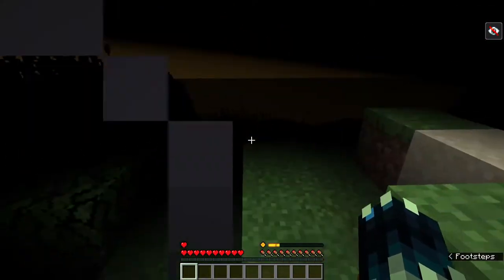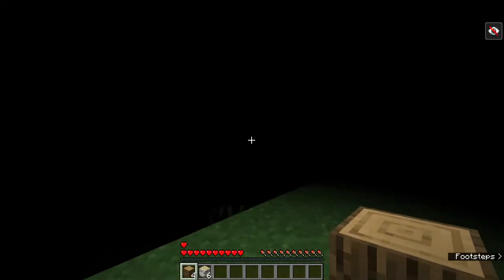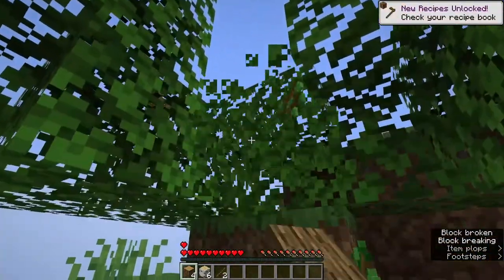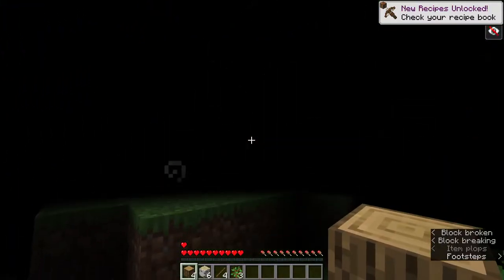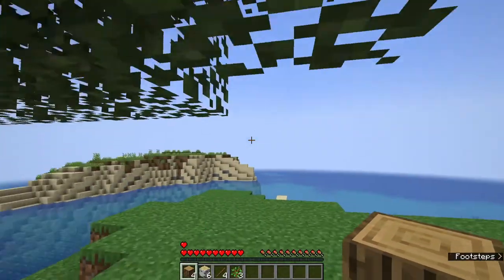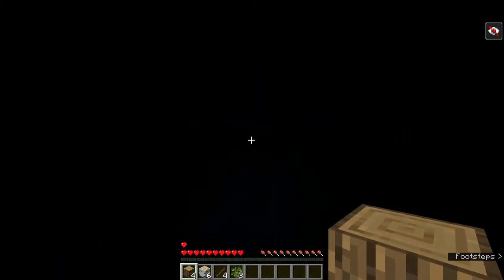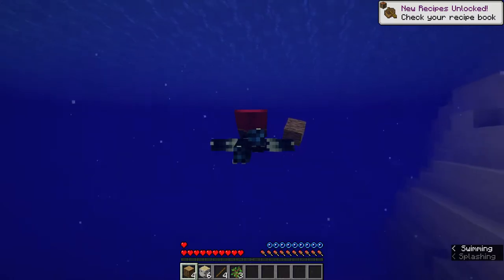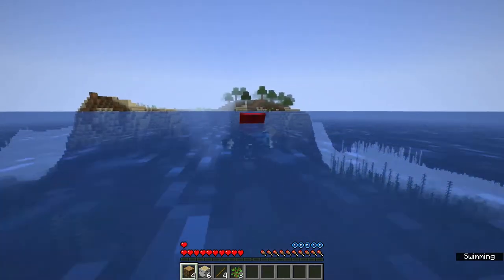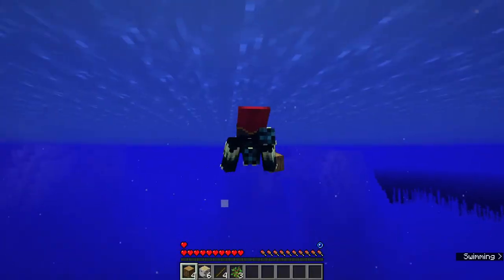I'm blind while in open areas, so a cave is the best place to go. I had to quickly restart the game because sounds weren't working properly. Now I want to figure out how the blindness works — I think it's a block above your head. Yeah, every time I go under blocks I lose the darkness effect. So does water count as a block above your head? It does!